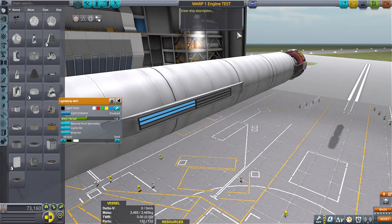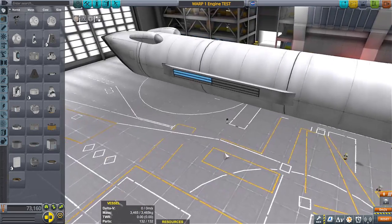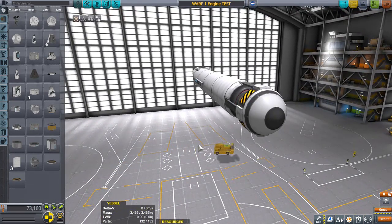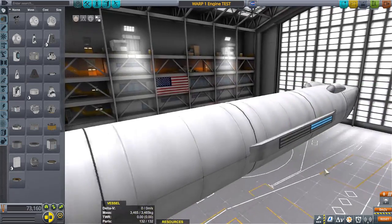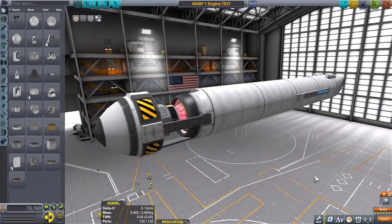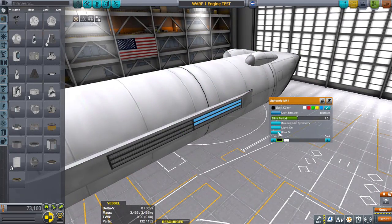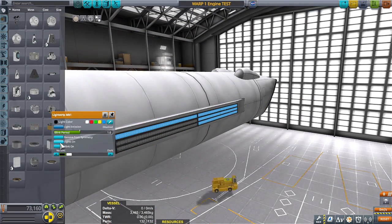Hello everyone, I am Veos and welcome back to another video. I thought I'd revisit the whole warp drive thing since it got good views and a lot of good advice from people in the comments. I really wanted to go back and see if I couldn't make a ship — an actual honest-to-goodness ship, even if it was itty-bitty and didn't have a whole lot of crew, maybe just one person. If I could make this a useful ship.